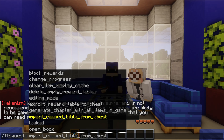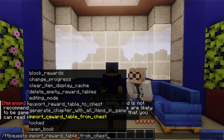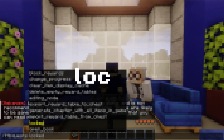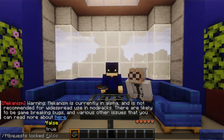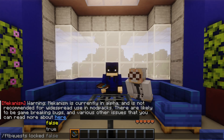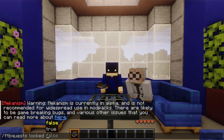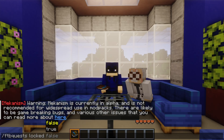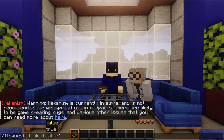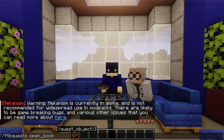The 'locked' command toggles whether a quest or chapter is locked or unlocked for a player or team. Set to false it unlocks, set to true it locks — you can force lock or unlock a quest regardless of its current state. Next is 'open_book,' which is only useful on multiplayer servers as it forces a player to open their quest book GUI, useful for triggering events.